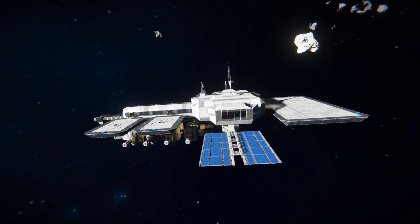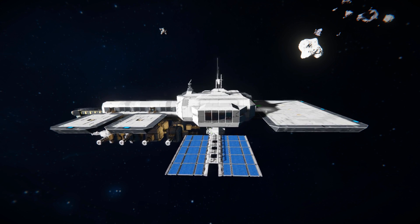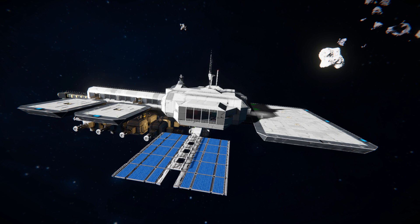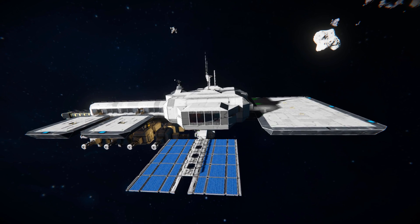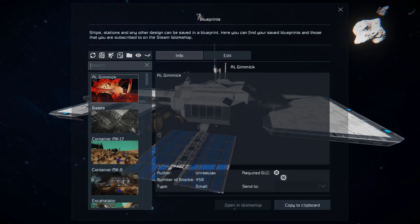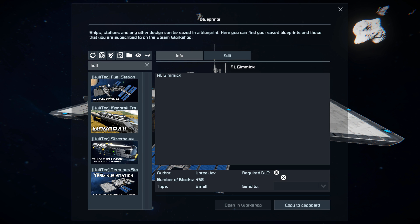I've done quite a few Holtec builds and I have done a station before from the same creator, but this one is a very nice one if you're looking for a way to start off a new survival game in space. It acts as a nice hub much like those stations you find on the Easy Start Earth, Easy Start Mars and all that. You can simply paste this in and away you go, pressing F10 and finding it in the spawn menu.